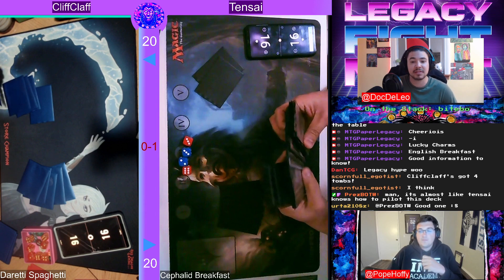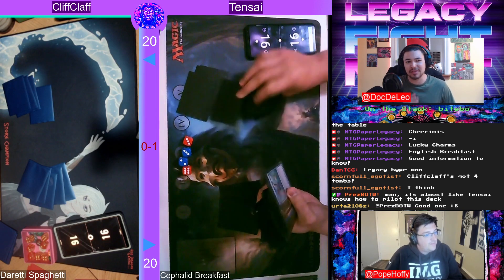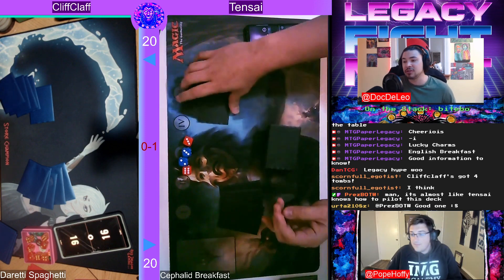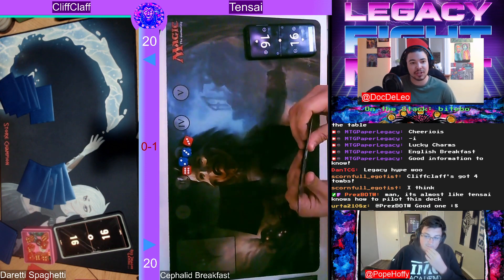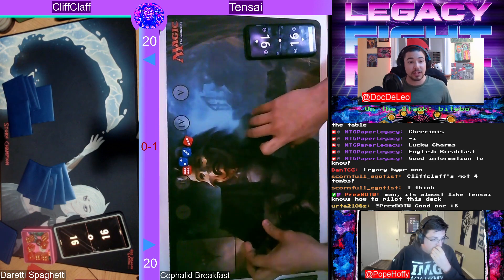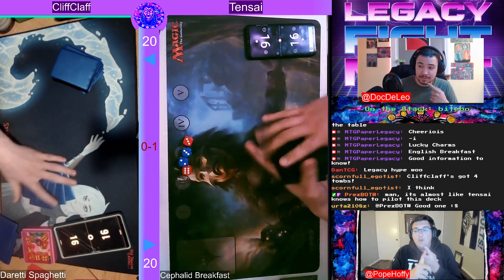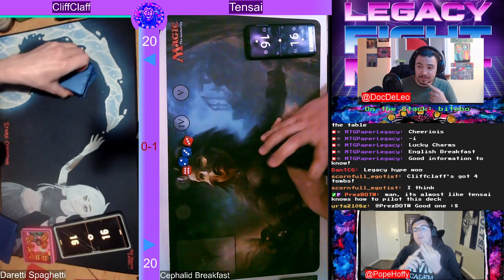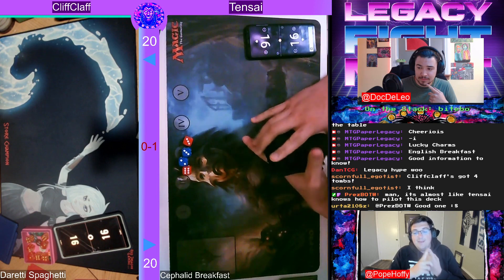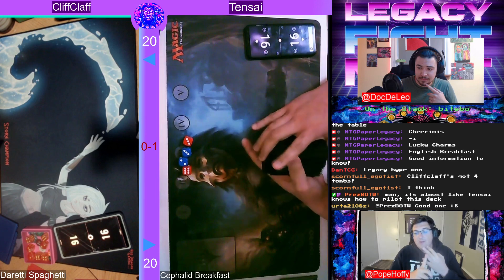There are no Pithing Needle effects here, which I do love in these types of matchups to just shut down Welder. But what makes Breakfast so good is the ability to pivot into a blue-white Stoneblade shell — bring in two True-Name Nemesis and two Skyclave Apparition, take out your combo, and just murder people with the traditional blue-white Stoneblade plan. Now flipping to Cliff: Lion's Eye Diamond, Tormod's Crypt, another Grindstone, three Bolts, one Needle, two Surgical.